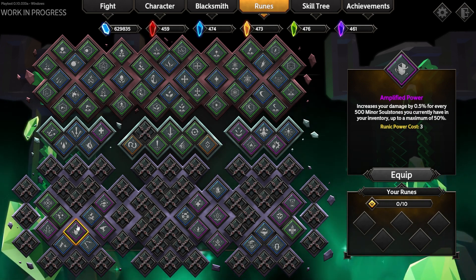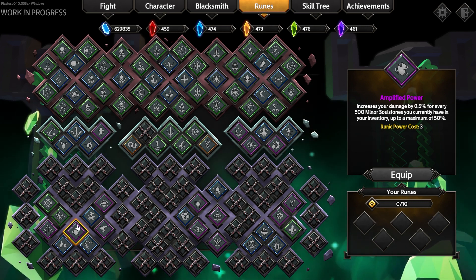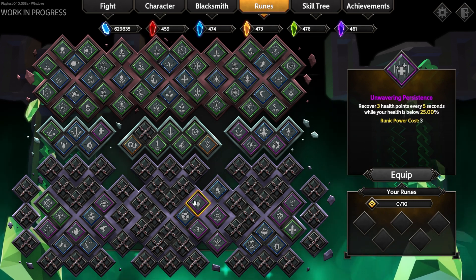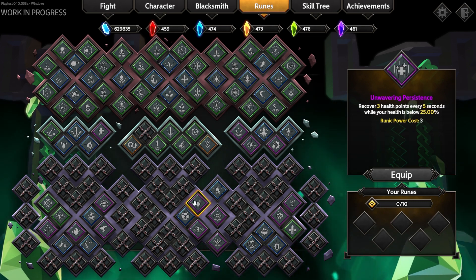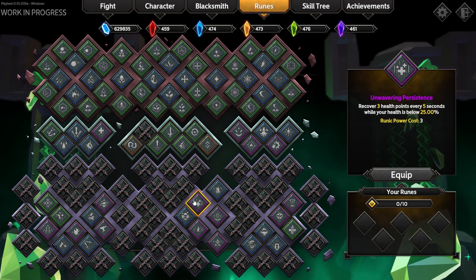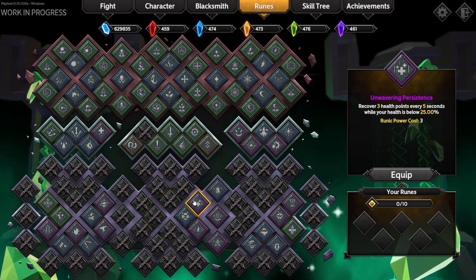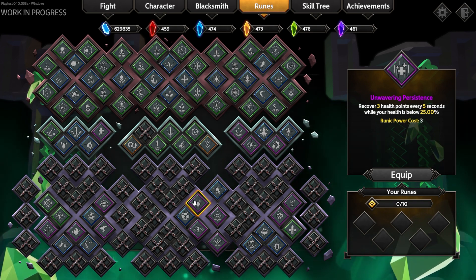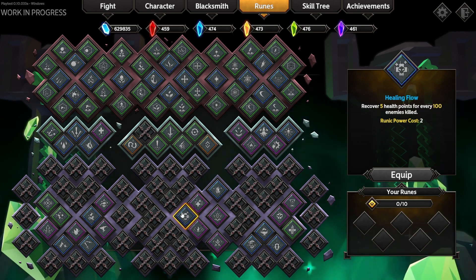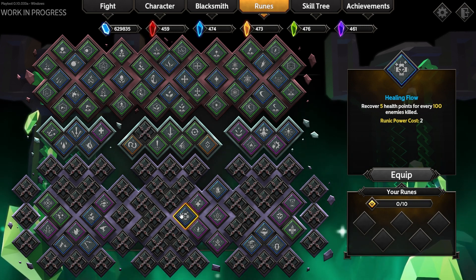We have also listened to community feedback about healing being scarce in the game, and we added new ways for you to heal during a match. With Unwavering Persistence, you recover health every 5 seconds when below 25% HP — very good to keep you from dying, and useful mostly in the early game, because in the late game we can all get one-shot. Healing Flow, on the other hand, is a lot more useful in the later stages, recovering HP for every 100 enemies that you kill.